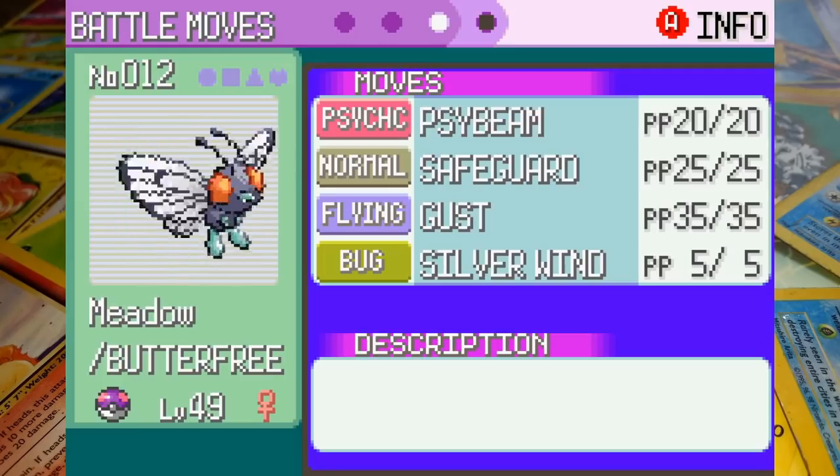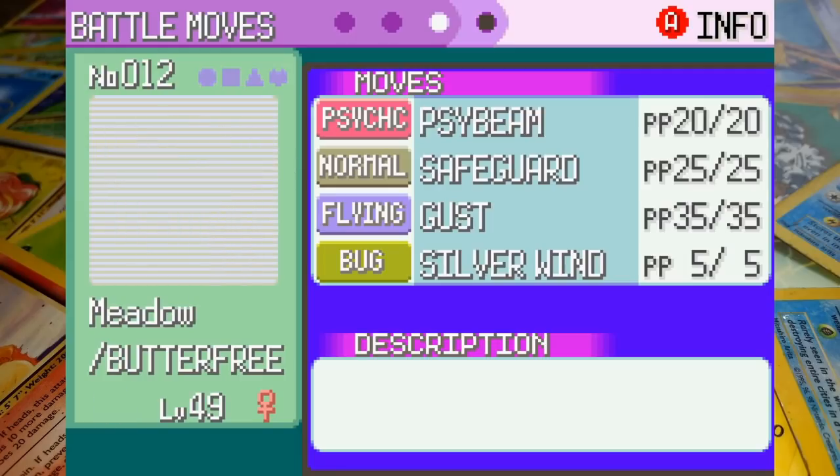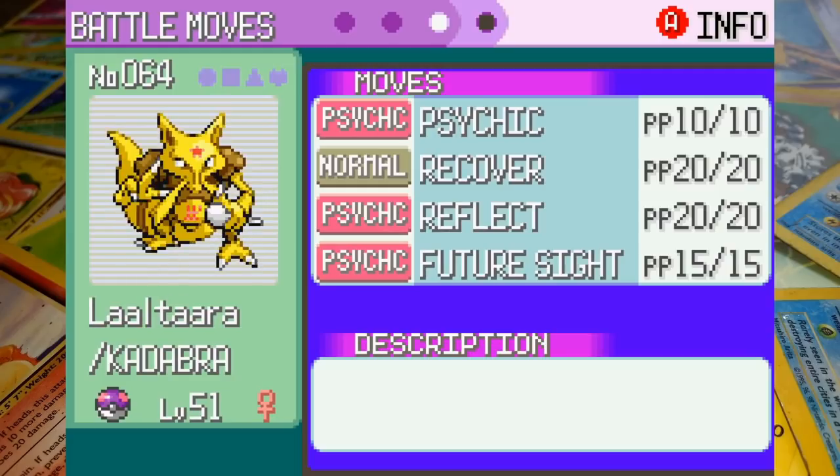Also at 49 we've got Meadow the Butterfree whose moveset includes Psybeam, Safeguard, Gust, and Silverwind. Finally we've got Laltara the Kadabra at level 51 with Psybeam, Recover, Reflect, and Future Sight. She's probably got enough time to get off one move before being blown away, so hopefully Psybeam can deal some damage. Let's give this a go.